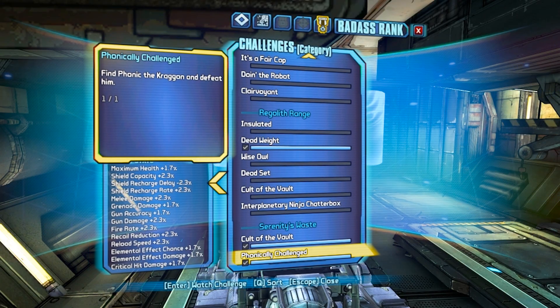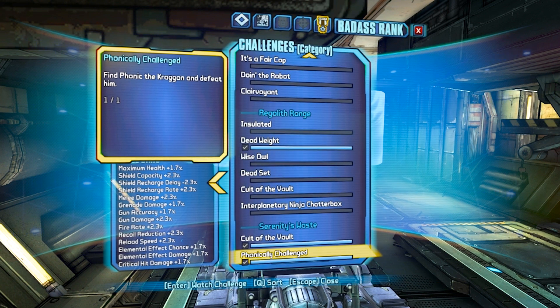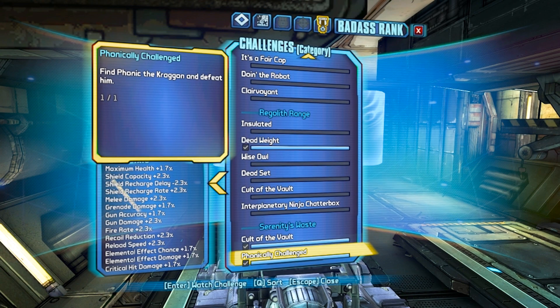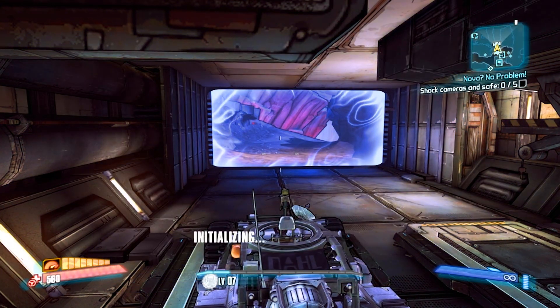What's going on guys, Spider here for Borderlands: The Pre-Sequel. We're taking a look at yet another badass challenge — 'Phonically Challenged.' We need to find the Phonic the Kraigan and defeat him.